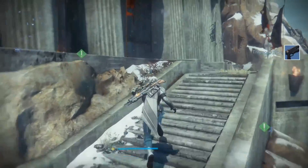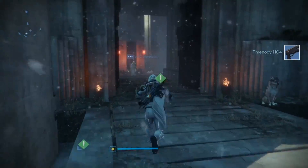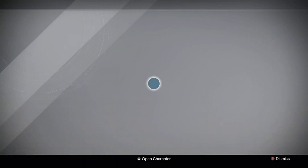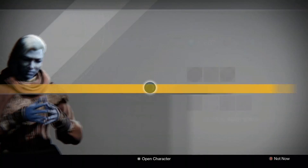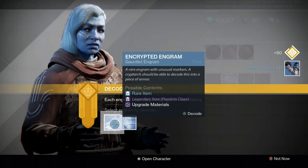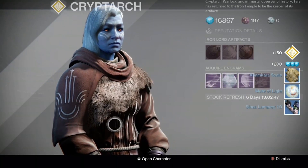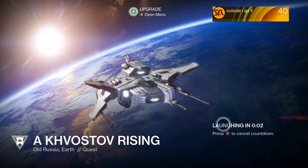Before we start it, we try our luck with some blue engrams to maybe get a little lucky like the last episode with a legendary or exotic drop. We didn't get anything — rip. But now it's time to start up the mission.